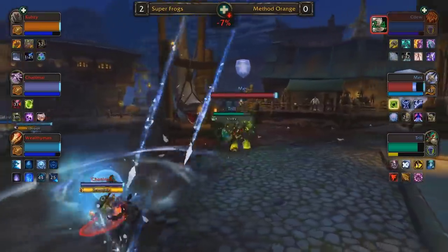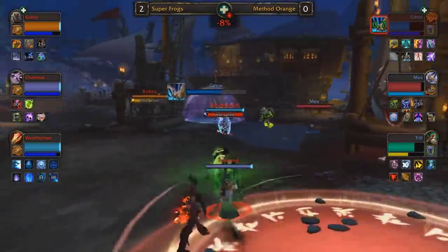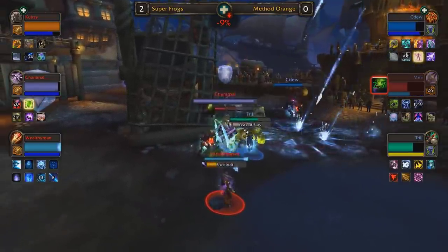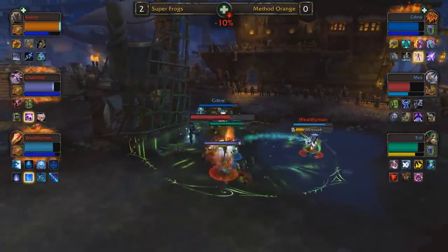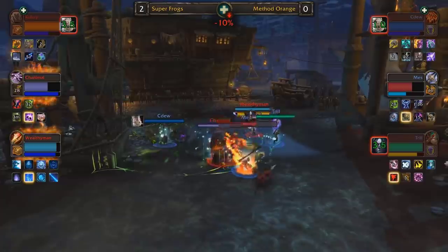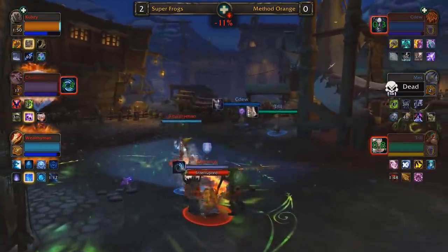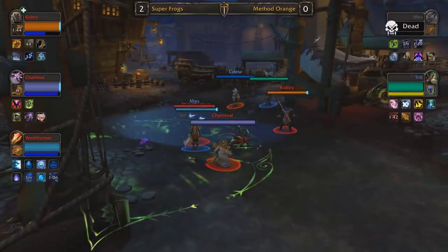Trill with touch of death coming up in two seconds — great opportunity to get damage rolling on Chanimal, potentially find a kill. Let's see if they can get it done. They go after CDU — got him in midfield. Mez saves the day with anti-magic zone, but it only trades for the infernals. There's still Dark Soul and Icy Veins which could pop at any moment. Multiple interrupts already used. Chanimal connects the chaos bolt, Wealthy Man secures the polymorph. Great initiation, but Mez steals it and secures the polymorph of his own. Six seconds away from Unending Resolve. Cubsy needs to pray iron bark will be enough, and it does appear to be. CDU is just eating crowd control like candy — Mez is going to go down as a result, and Super Frogs advance to match point.